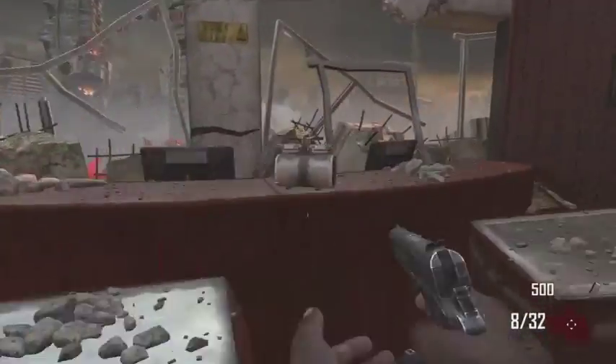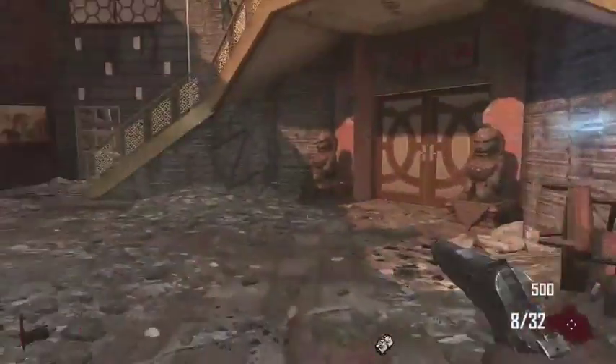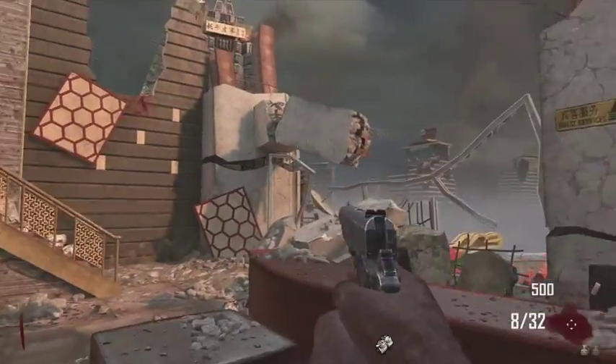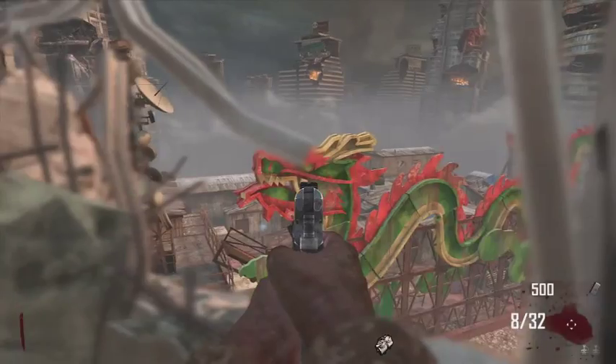What is up YouTube, it is RCGamer here and today I'm bringing you guys another achievement guide and it's called Facing the Dragon. Basically what you have to do is face this dragon straight in the head before round 2, and I'm going to show you guys how to do that.